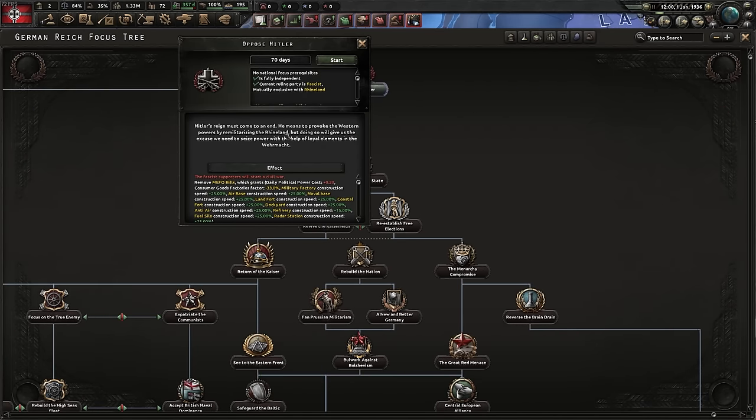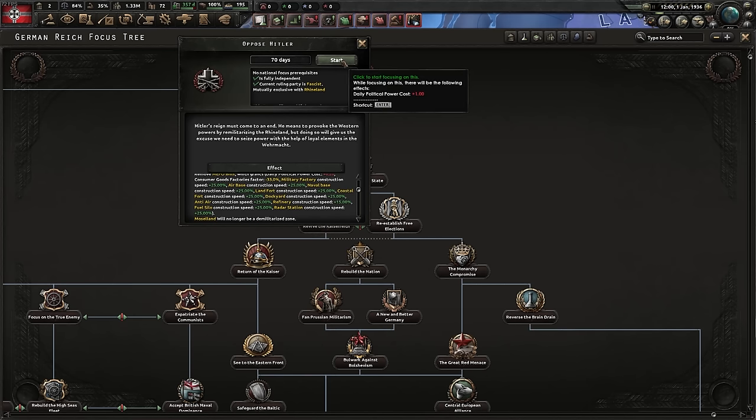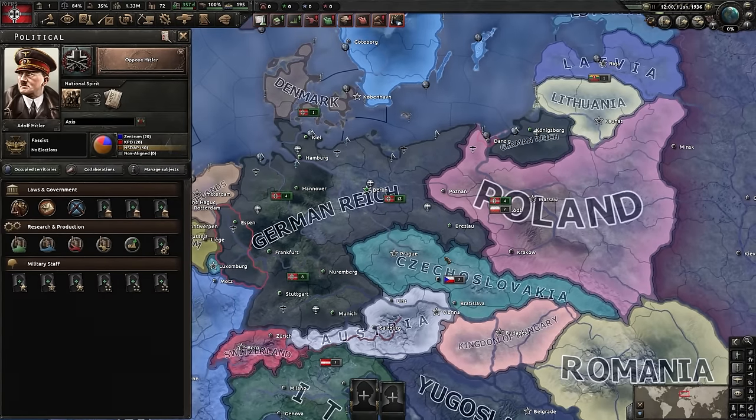Oppose Hitler, and all those bills you've racked up - we're going to forgive all the debt anyway. This video is going to show most of the clicks in a game where I'm playing an alternative history path for Germany, going more in depth on game mechanics than you may know.